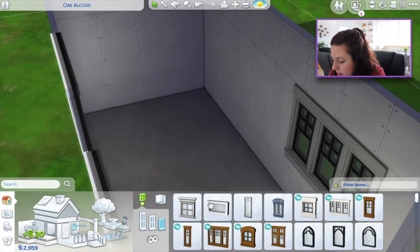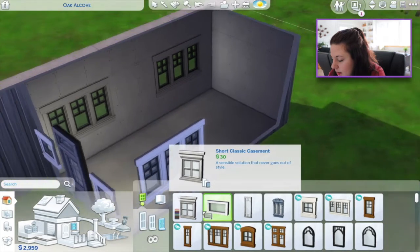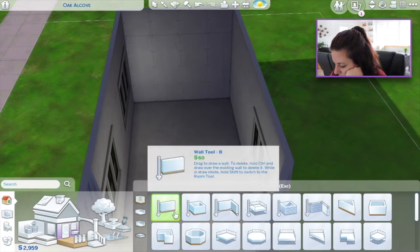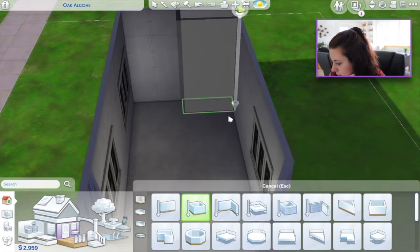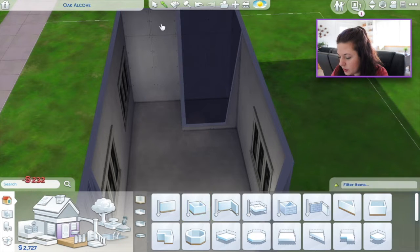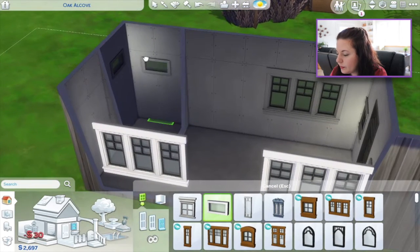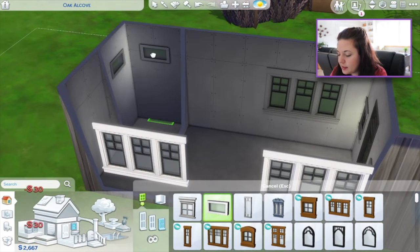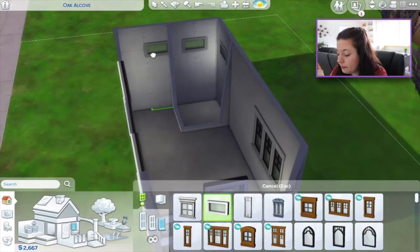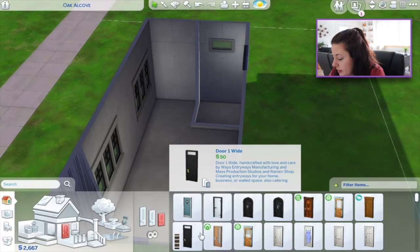I'm going to get rid of this window because this is where the bathroom is going to be. There — that's where the bathroom is. So we're going to put a window in right here. This is going pretty well. I have $2,667 left. I know very well I'm not going to be able to put a sink in the bathroom, so they're just going to have to go to the kitchen. It's really not my problem at this point.